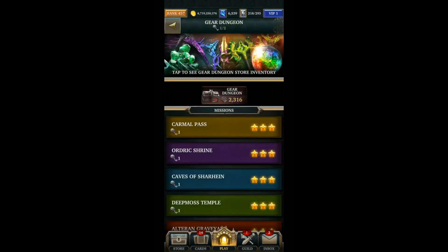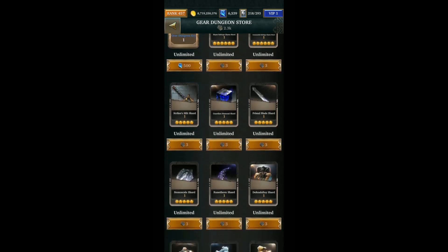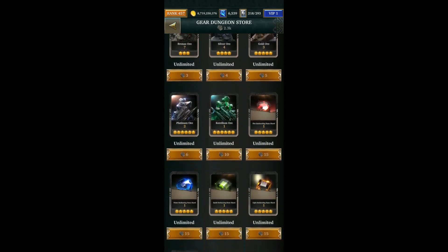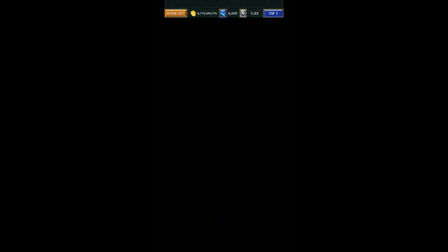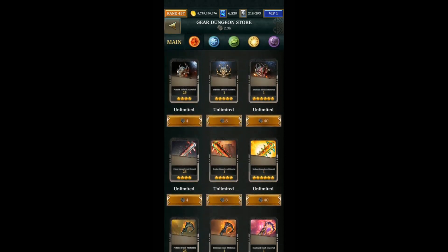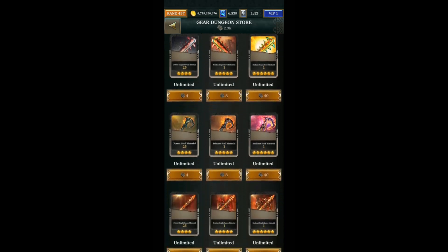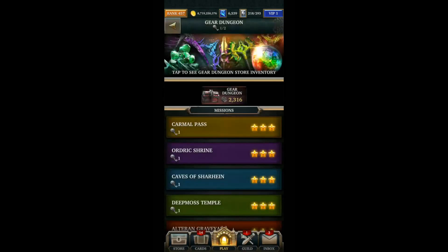On to the gear dungeon store — there's not much here that's really worthwhile. However, I sometimes get the reforge charm shards, but most of the other things you can get here are not much use later game. This store really needs an update. These are all older relics, and the vault generally just gives 6-star relics automatically. So yeah, this store is a bit outdated — I've got over 2000 tokens. I'm just waiting in case they update that store at a later date.